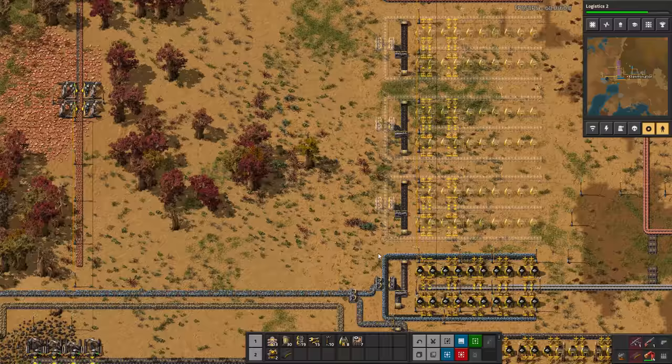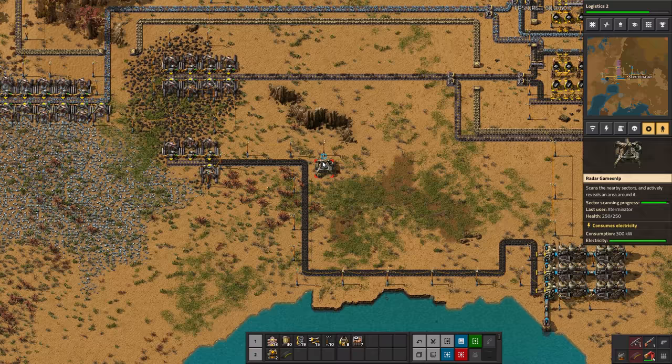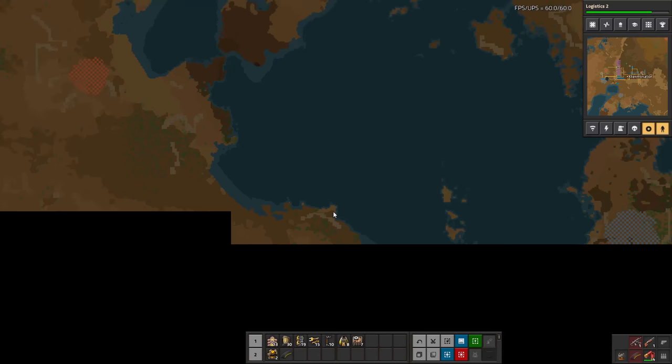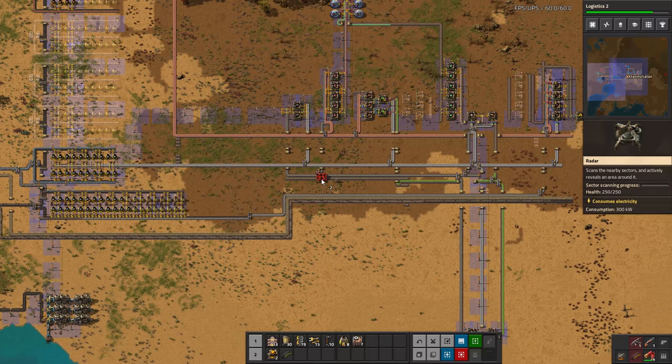Just to reiterate — the radars have a progression bar you can see at the very top. It slowly progresses and once it hits completion it will reveal another chunk. You can see it's currently revealing this section and just revealed this one. It keeps it fully revealed for a short time and then goes away. The more radars you have, the more chunks will be revealed because they're working in tandem, much like labs. So throwing them around your base is a good idea.